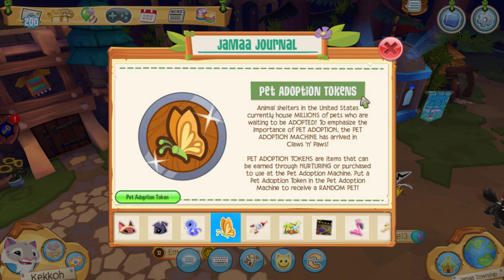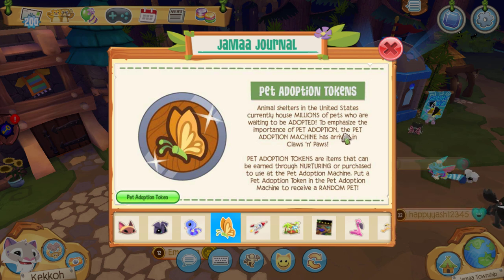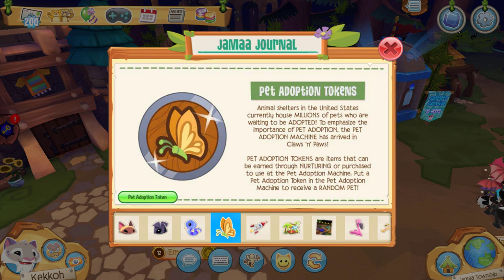Now we have pet adoption tokens. Animal shelters in the United States currently house a million pets waiting to be adopted. To emphasize the importance of pet adoption, a pet adoption machine has arrived in Claws and Paws. Pet adoption tokens can be earned through nurturing or purchased, and you put one into the pet adoption machine to receive a random pet. So far I've seen hippos, puppies, bunnies, and geckos from it, though I'm not sure if you can get rare pets.